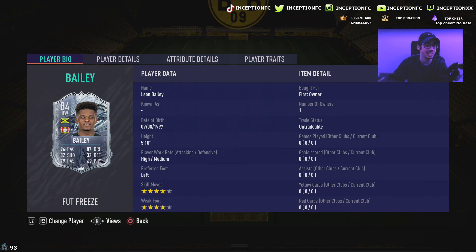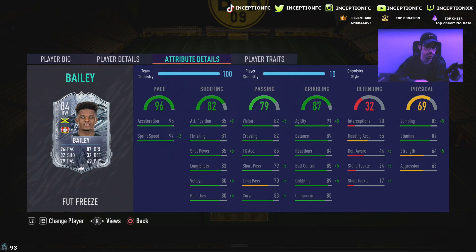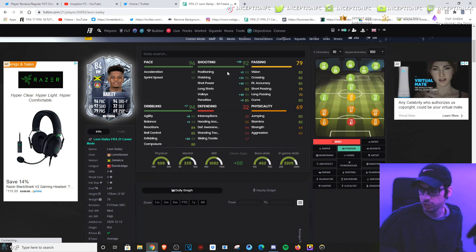We're taking a look at a card that is 5'10 with high-medium work rates, left-footed, four-star skills with a four-star weak foot, which is very good for a base card. He's got flare and outside foot shot traits, so no finesse shot trait on him. He's got 95 acceleration with 97 sprint speed, which is great - you don't have to improve that. 85 attacking positioning with 81 finishing, 85 shot power at 80 composure. This card is going to make the most sense with a finisher chemistry style to boost his shooting as much as possible, as well as his attacking positioning.